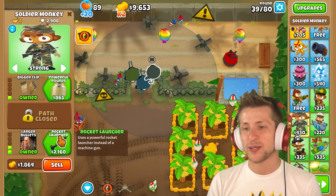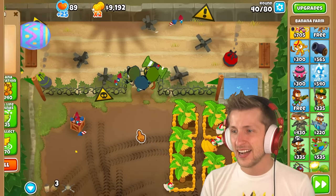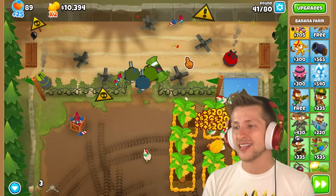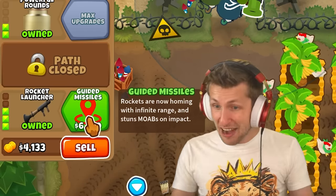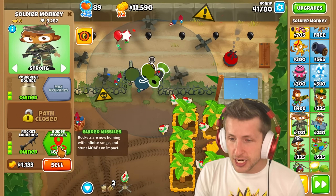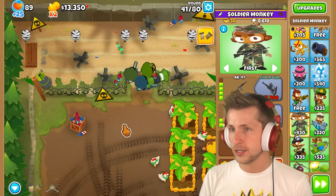We can focus now on getting more banana farms. I'm going to get a rocket launcher — he turns into Striker Jones! Let's see how they do. I love that — it's just guided missiles. Rockets are now homing with infinite range. Infinite range rockets! It stuns MOABs on impact. That's hype. I think we're going to be doing okay here.